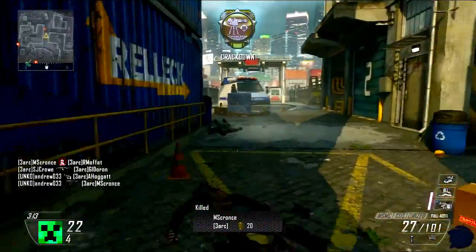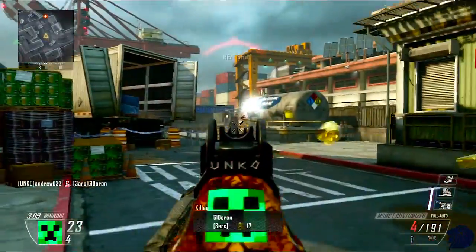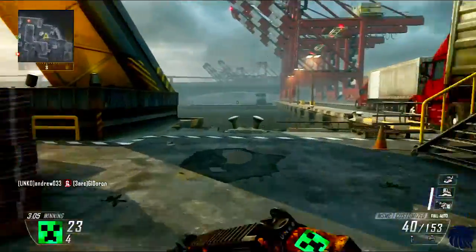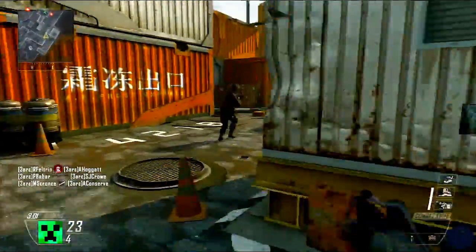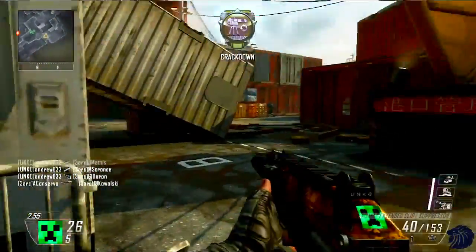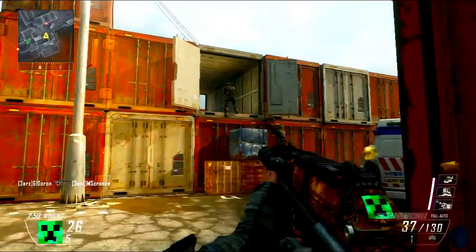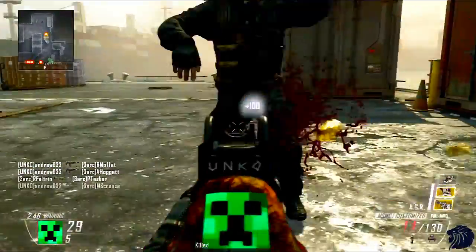In addition to this we're going to go with Dead Silence, obviously, because it means you're not going to be soundwhored by people — they're not going to hear you. There are a lot of perks and headsets that let people pick up footsteps really fast. Dead Silence reduces that and means you're less likely to be heard running around. You're going to be doing a lot of running with Lightweight and an SMG, so you're going to be the best ninja on the map.